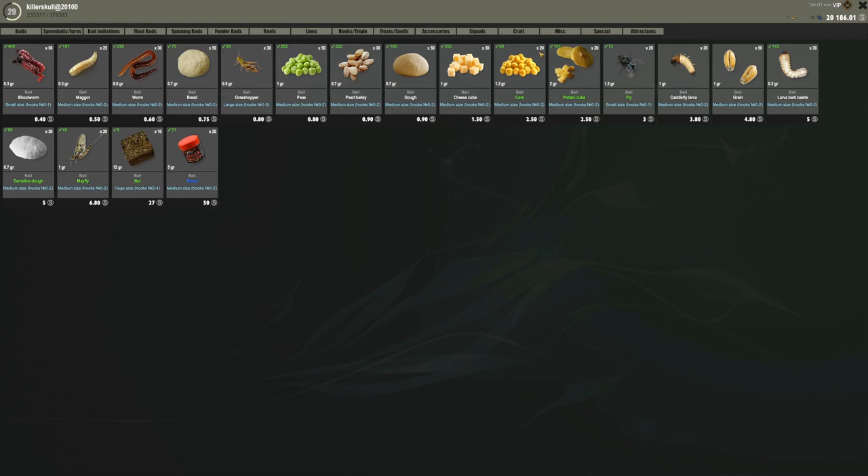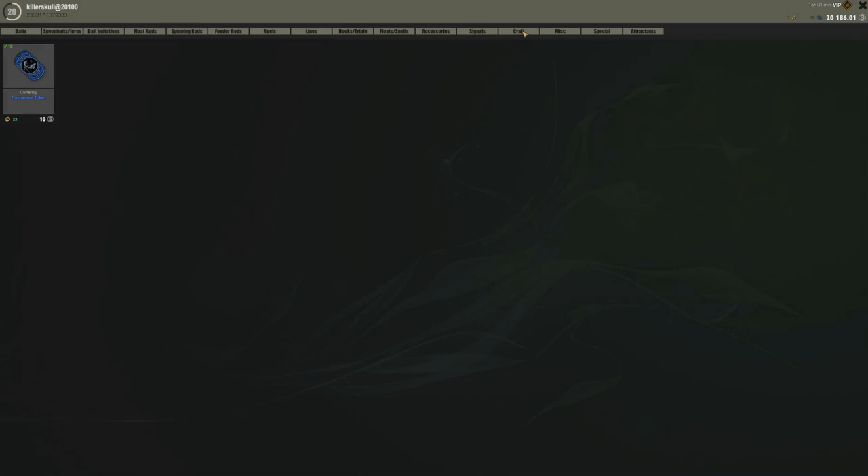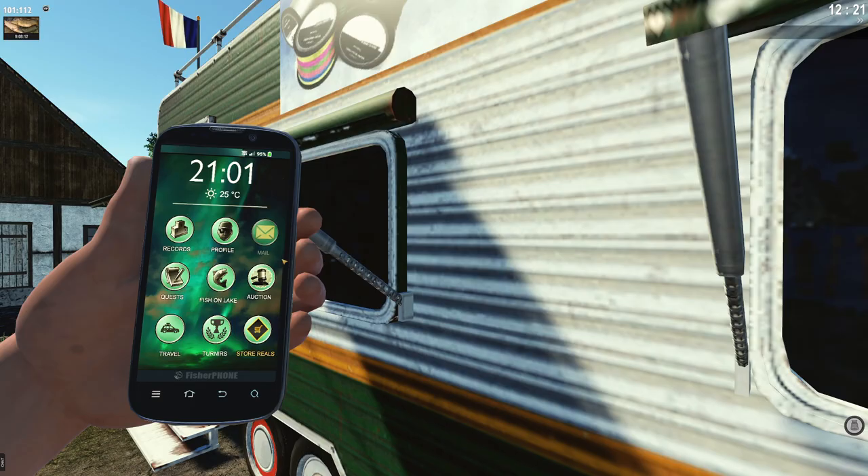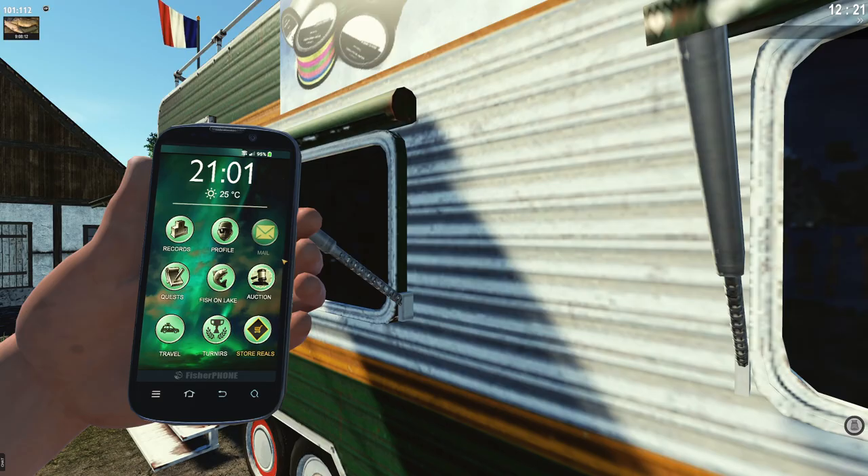Let me check how much PVA costs. Special attractant craft — 420 silver for 100 pieces, so about 4.2 silver each. That's not bad at all! We can sell PVA for 50 silver per unit — even 48 or 49 silver factoring in the fee and bait costs. Fish meat at 48 silver minimum and bunch of clams are pure straight profit.